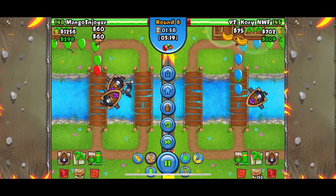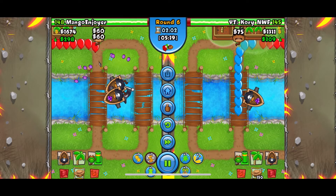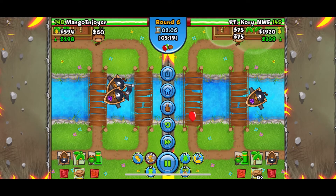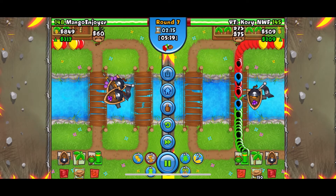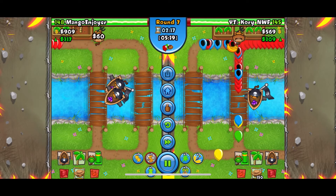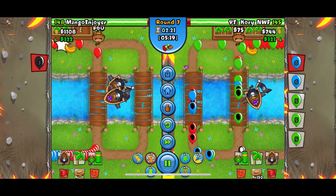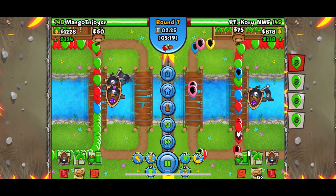The dual eco boost really helps as far as getting your eco up and getting more for your bananas — 75 instead of 60, so big difference, big help. They're sending some greens, I get up my faster shooting, and I got the boat targeted to close. They're going to send some blacks and I got the two plantations right now.